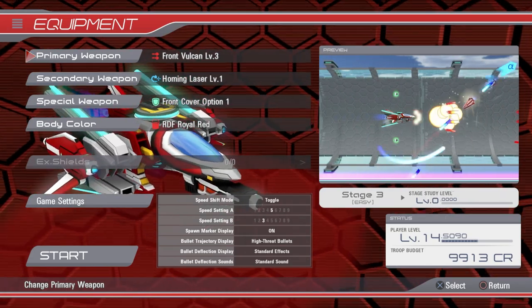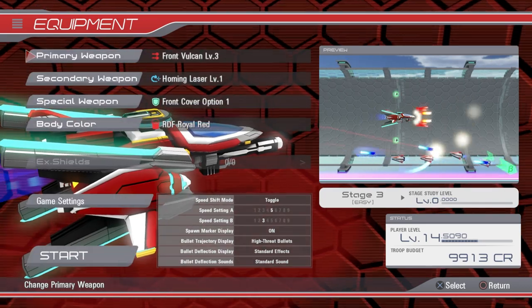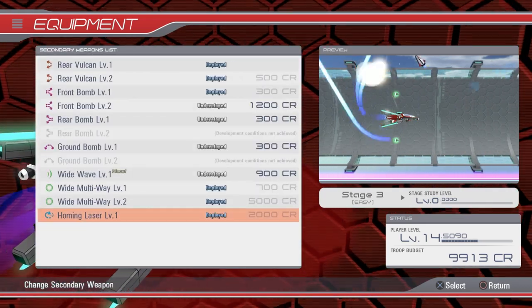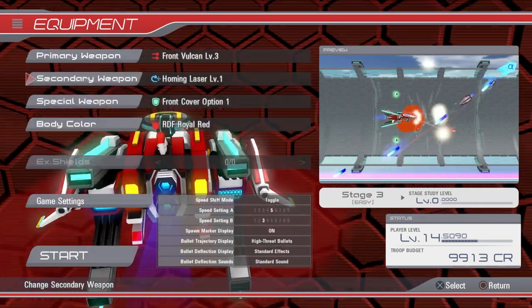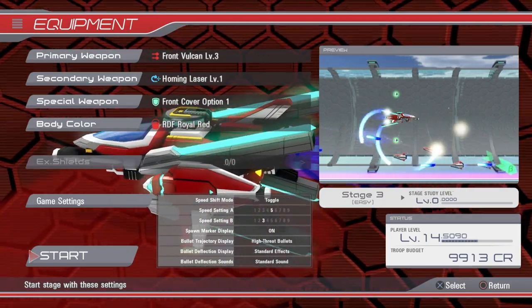Your ship has a main and secondary weapon along with a special weapon. The main weapon is for your frontal assault and comes in various choices such as lasers, spread shots, and homing bullets. None of them are particularly worse than the other, but you could complete the game without really even touching the weapons that you don't feel comfortable with.